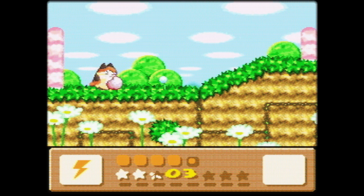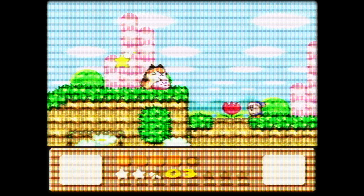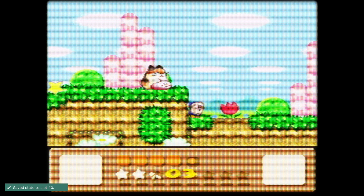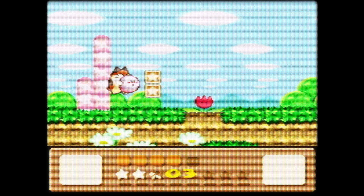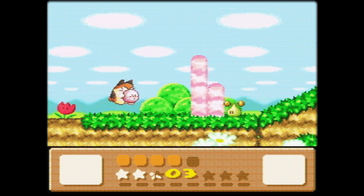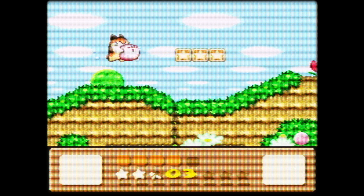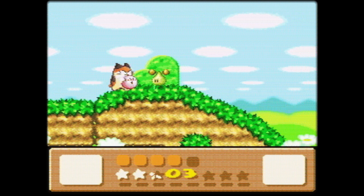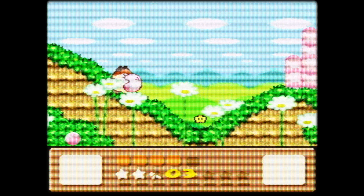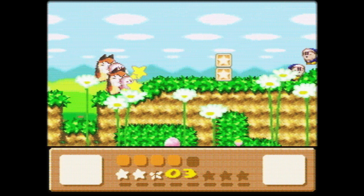Enemies still have health bars. This is a new mechanic called the Heart System — each mission has a certain bonus objective. This one is: don't step on the flowers. Step on the flowers and you lose, having to restart the entire mission. But with Nago, that's not too hard. I also like how Nago looks carrying Kirby — it's like a ball of yarn.